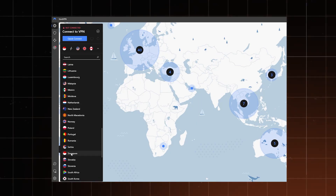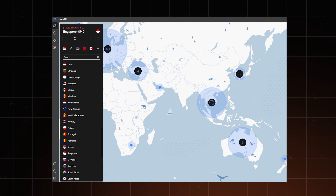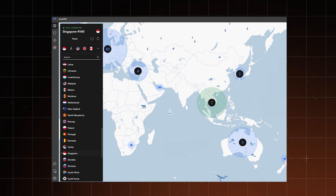Having a lot of countries to connect to plays nicely into the next method of finding bot lobbies: using time difference. It's generally easier to find lobbies with lower ranked players at an inconvenient time, such as 5am. Connect to a country with a fitting time zone and enjoy your matchmaking. I even found a way to make this option more effective.